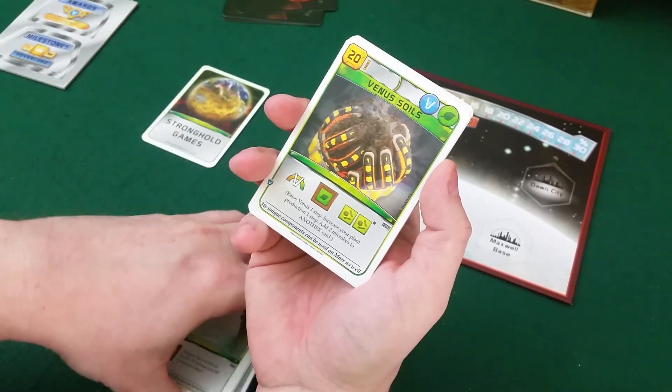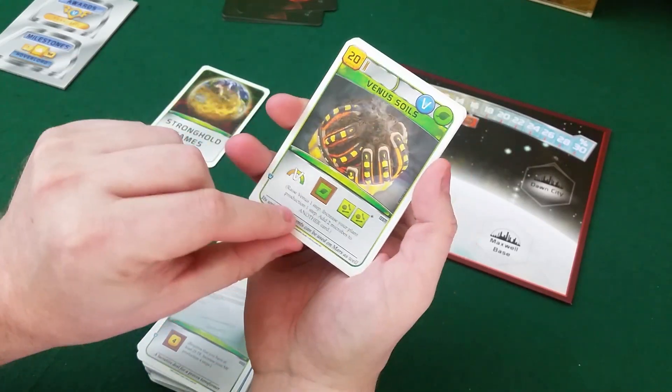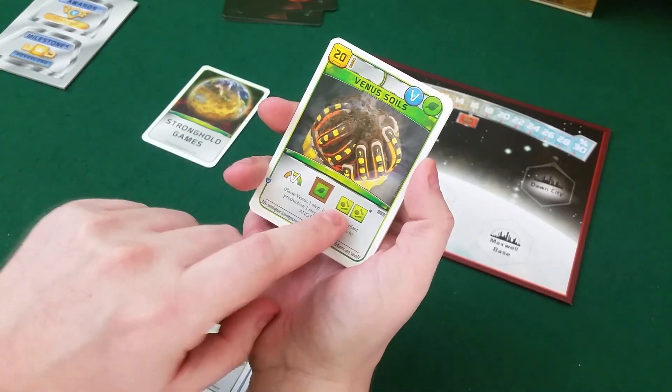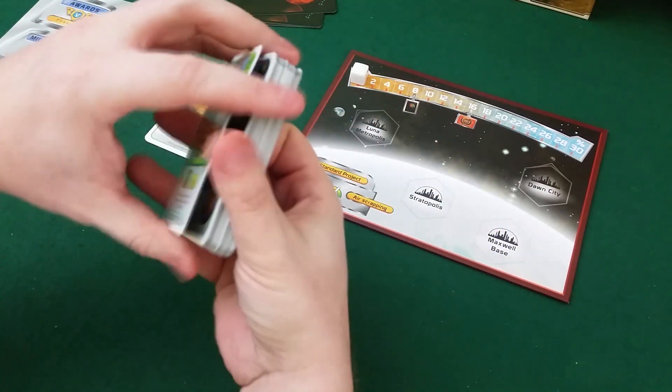And here we have Venus Soils — this has a plant tag and a Venus tag. It gives you plant production, adds two microbes to another card, and raises the Venus track. That's really the theme of the whole new expansion.